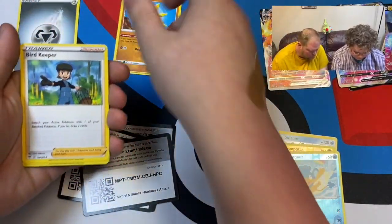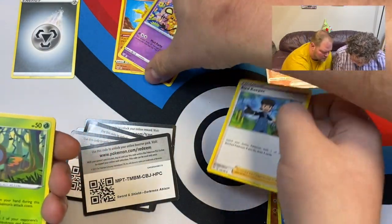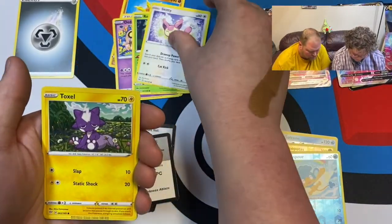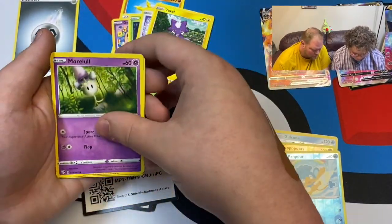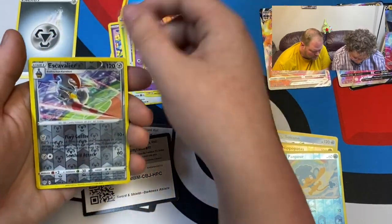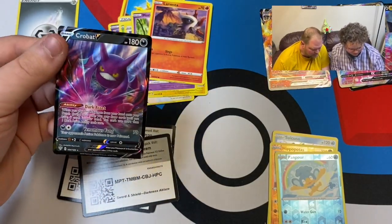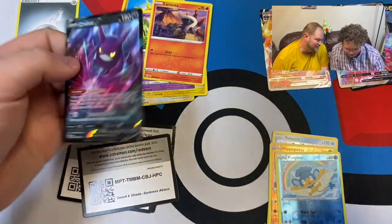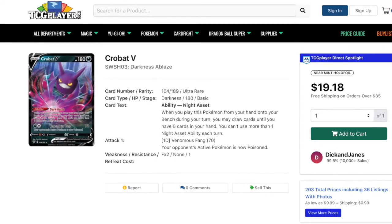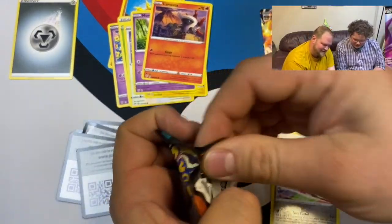There's your code — one two three four. Energy, Solrock, Bird Keeper, Dedenne, Ralts, Skiddo, Toxel, Murkrow, Larvesta, Excadrill, and Boltund V — oh, that's one of the good ones! We'll find out the price — either right here or right here. Boltund V, nice!